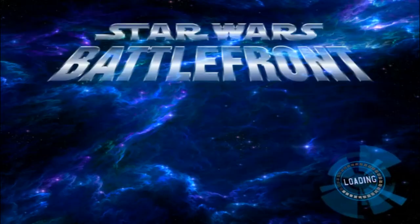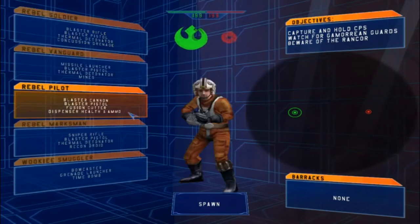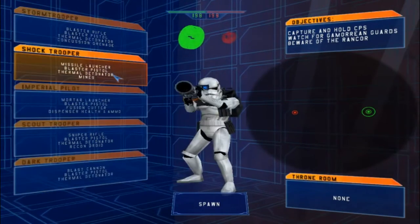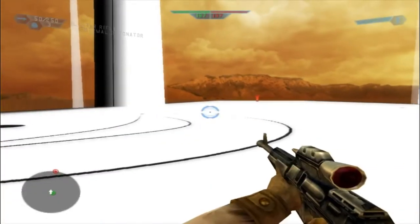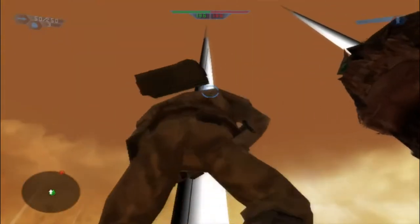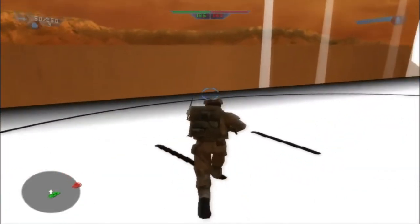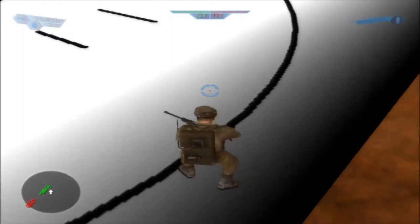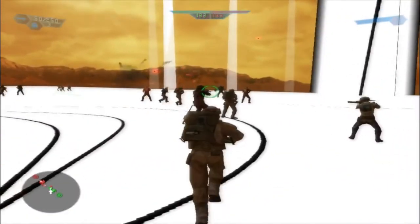Welcome back everyone to a brand new Battlefront 1 mod map gameplay, and today we go on Expanse 2, which I've never been on before, so whatever it looks like, it's what it looks like. Okay, what the hell is this? Are there more than one of these? Yeah, there is. I have no idea what this is. Is this like an asset from another game?